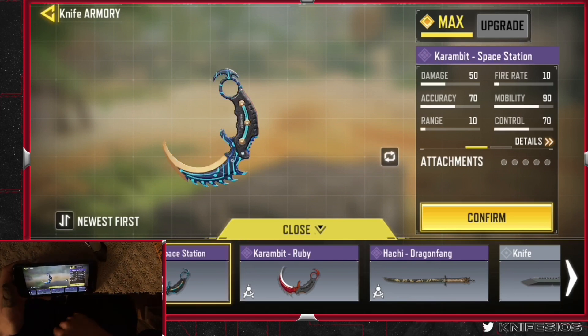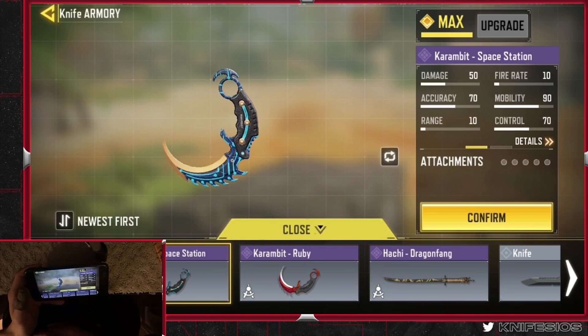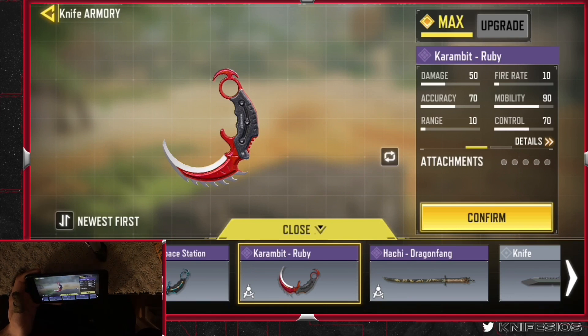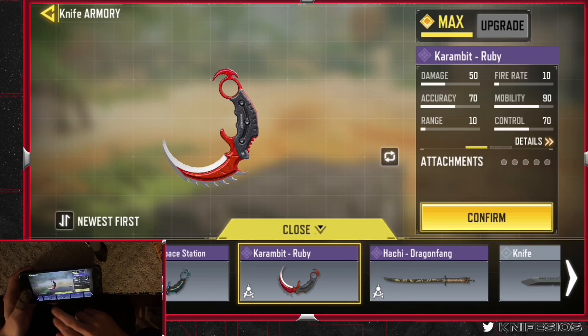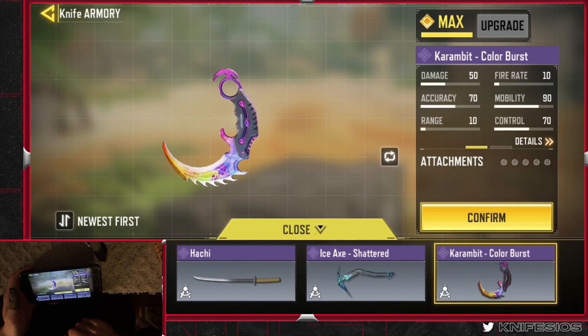I have three Crombits — no real need for three, but I've got variety. I'm feeling red, so I use this one. Look around — it's all red and black and white. Space Station, Ruby Crombit, and then the OG Color Burst. It is still one of the best looking knives in Call of Duty Mobile, factually.